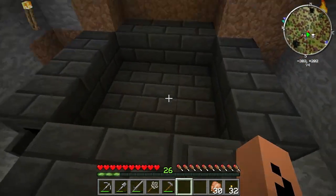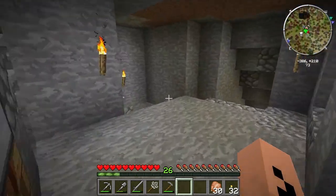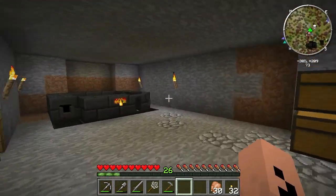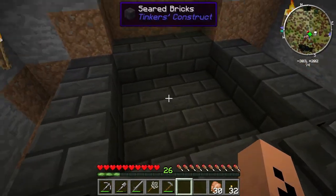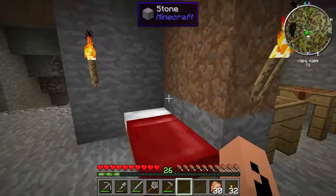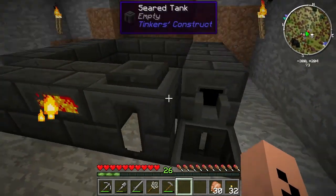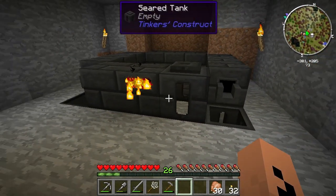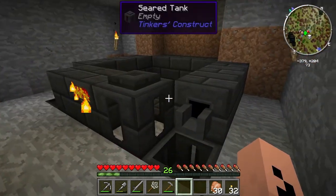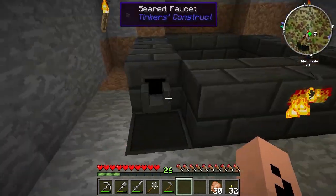For now you just right-click it when there's ore inside and it'll smelt it all up. But we need lava — and I've passed up two good sources of lava and filled them in with stone. Not a great idea, but what are you going to do? I'll get the third stack of grout cooking so we can have a second layer at least.